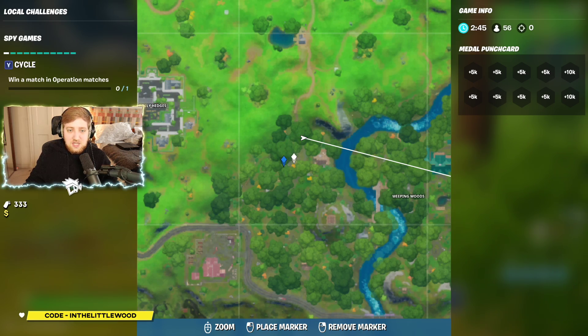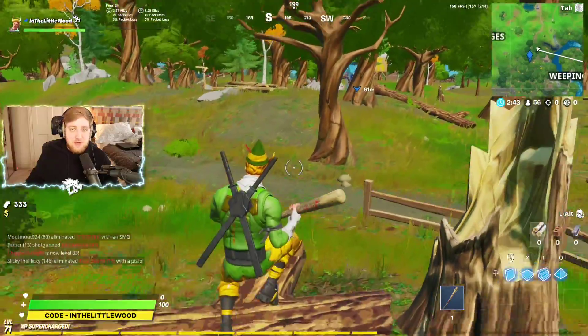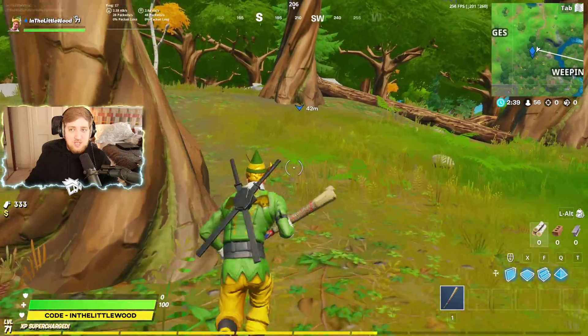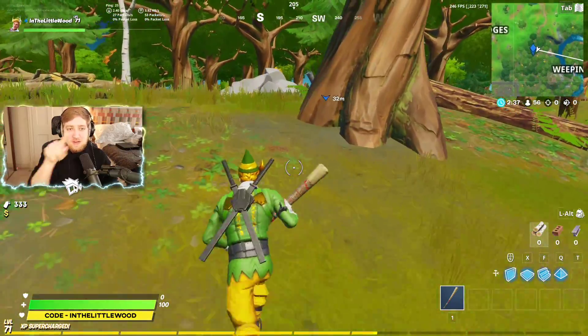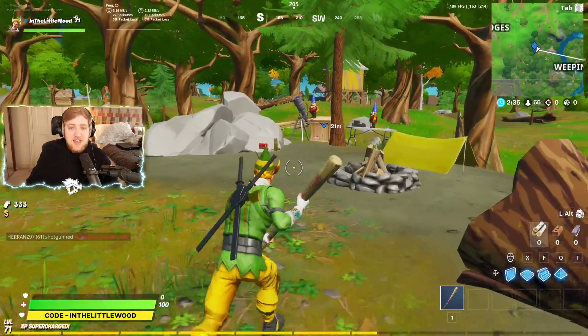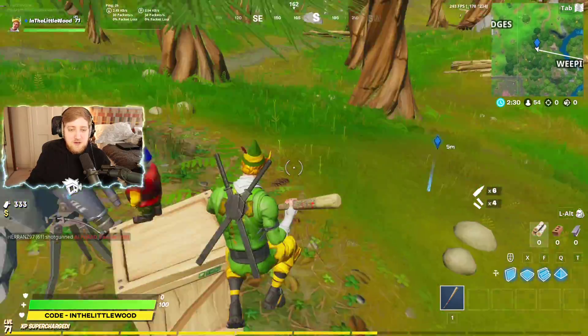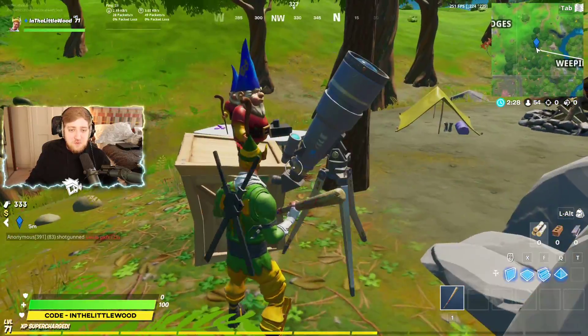The next one is just a teensy bit further in that way. You're looking at this slightly rocky area, just a little bit further up. This all seems to be clustered around the teddy bear house — wherever these two factions are having a bit of a war, right by the old Tomato Head and Durr Burger Head. You can find another one just there.